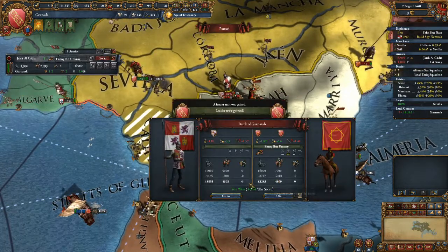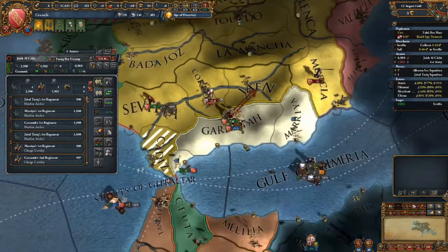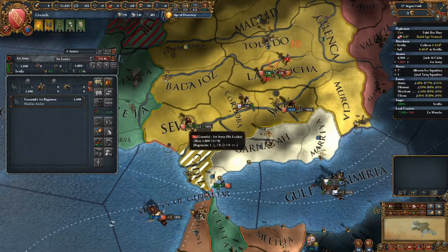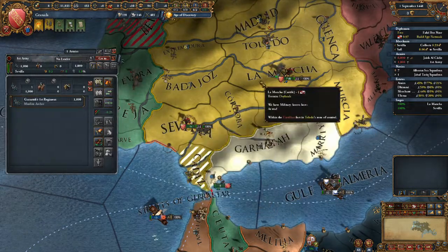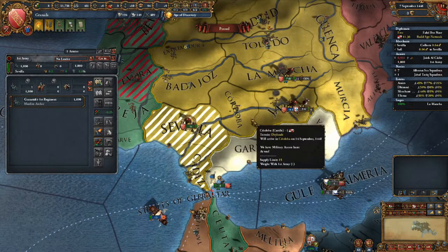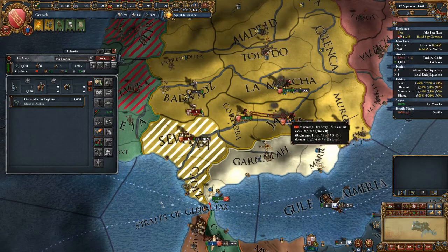We didn't lose anything and the Castilians lost most of their troops, so let's just continue slamming. There's a lot we need to kill and we need to kill it fast if we want to succeed. These guys are pretty damn vulnerable. 1,000 guys is nice to have - I don't think we're going to stay in La Mancha for long, but it is a gold-producing province so if we manage to occupy it, all the better.